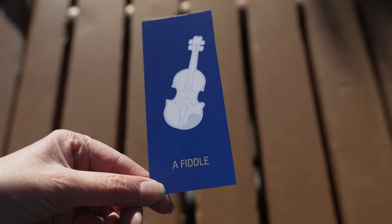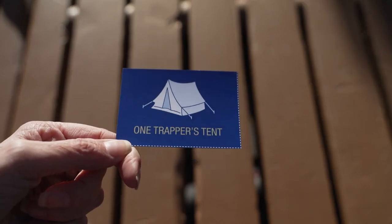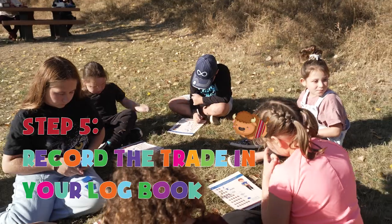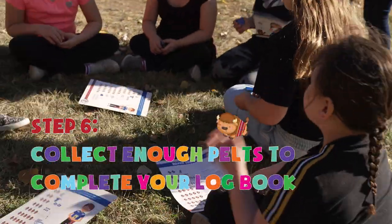Bring your pelts to the trading post. Trade your pelts for a fiddle, buttons, beads, snowshoes, or a trapper's tent. Record the trade by checking it off on your log book. Collect enough pelts to complete your log books.